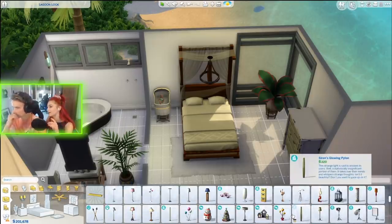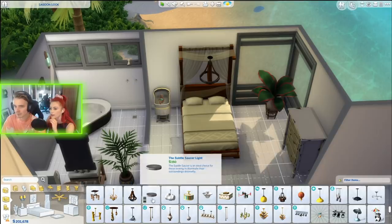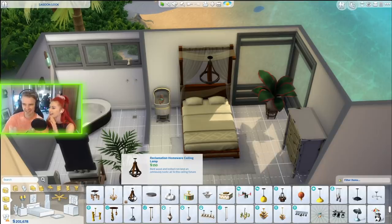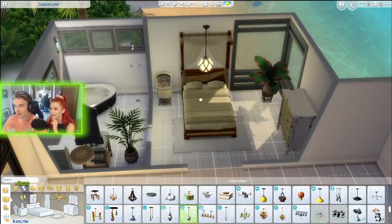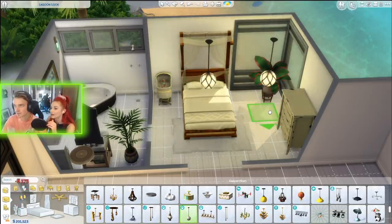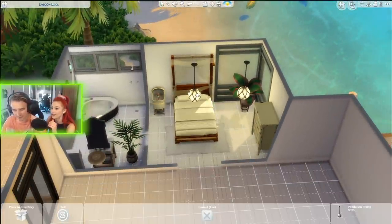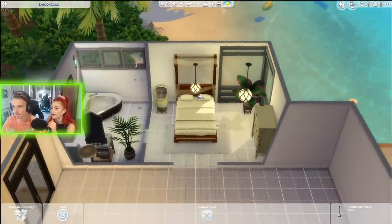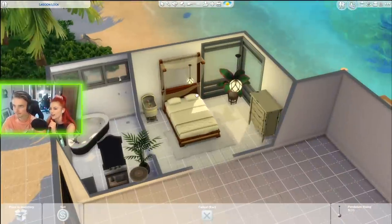We need a few little objects on top of the counter and maybe a different light — that one looks a bit medieval with the bed. The more I look at it, the more I dislike it. Let's try three pendant lights in a row. Oh look how far down they hang — we can scale them smaller like that.